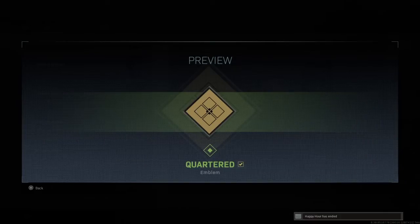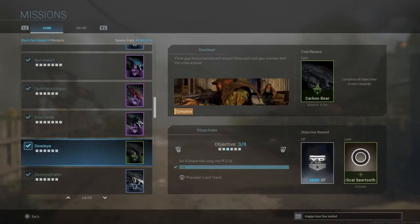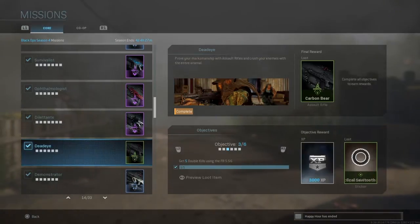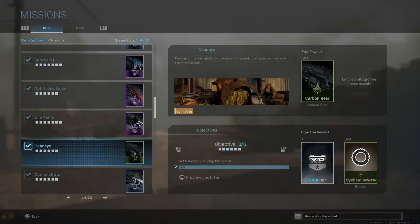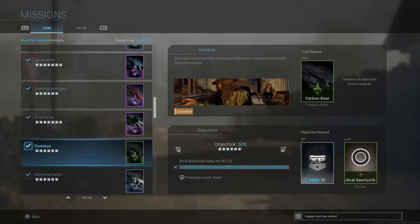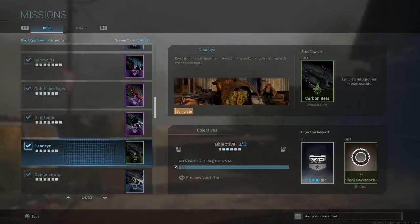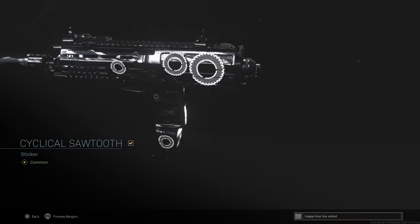Objective number three is to get five double kills using the FR 5.56. This is a pretty good weapon — it's a burst weapon — so the best way to get a double kill would be in Hardcore modes. Shipment or Shoot House would be perfect, as a lot of people are always flocking together. With three bullets you can get a double kill easily. You get 300,000 XP as well as the Cyclical Sawtooth sticker.